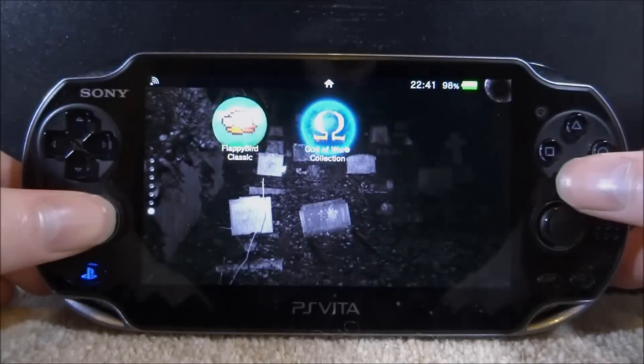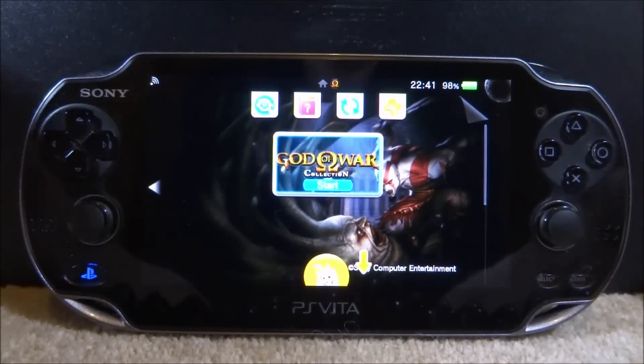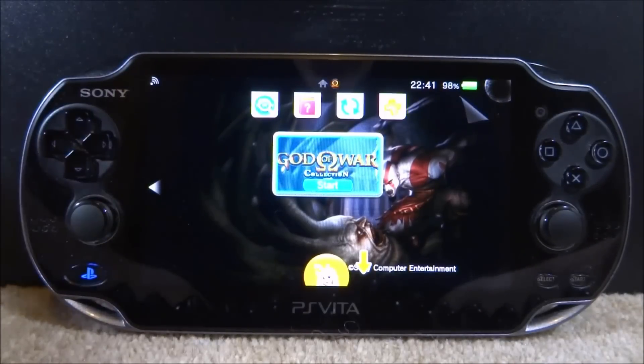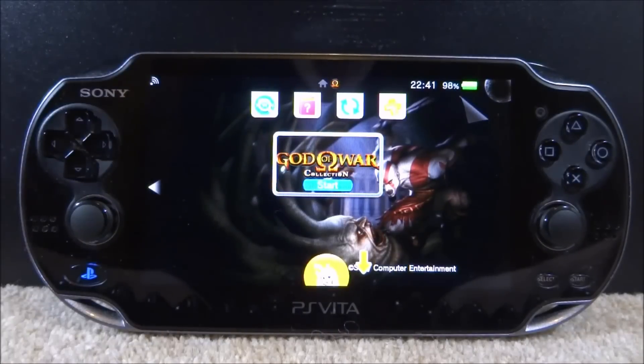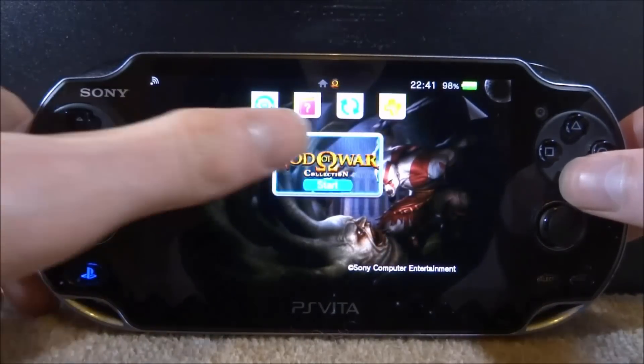The game we're going to test is the God of War Collection. This game normally has these issues: it has the 77% brightness limit and it also has the network error. I know the fat PS Vita — the older one I've got — can get the network error. I'm not sure about the PS Vita Slim, but I'm pretty sure that one has the brightness limitation. We're going to start it up and see what happens.